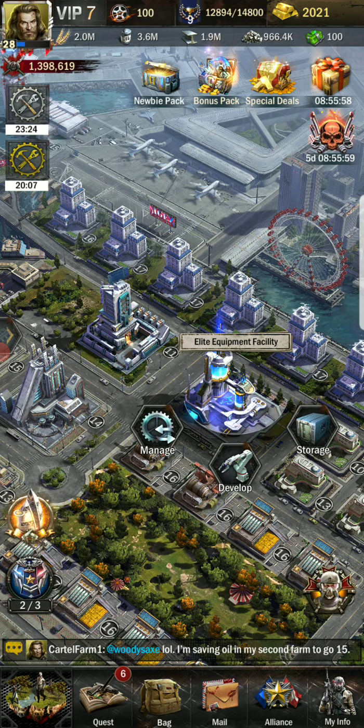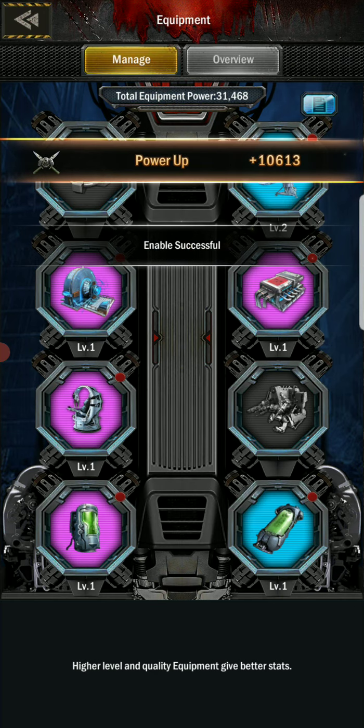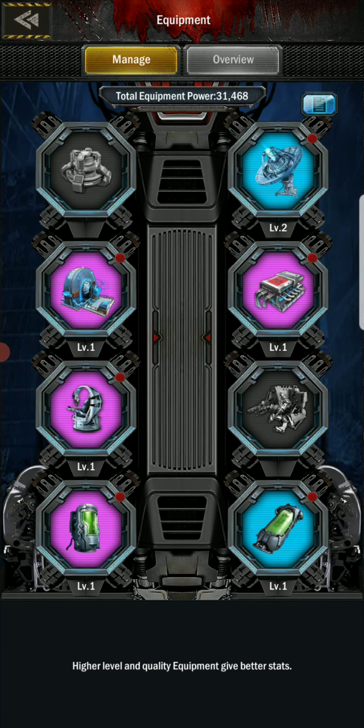So make sure once you click that, you go back over here and hit enable. I actually still don't even have two spots loaded up on this sucker. My total equipment right now is 31,468.